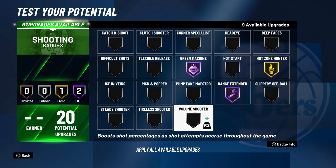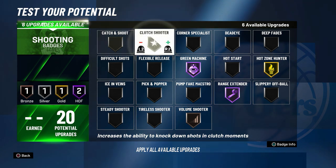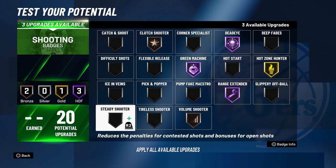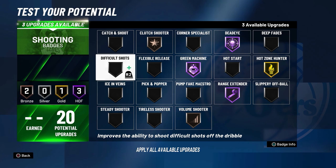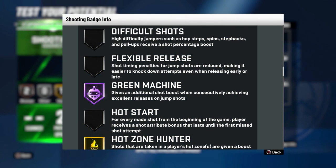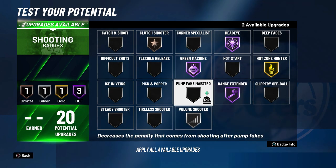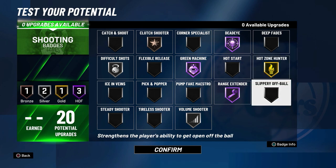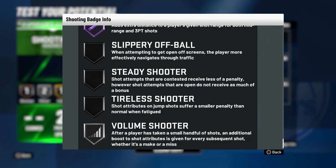We'll keep Hot Zone Hunter - I don't think that's going to be too crazy this year. Volume Shooter actually kind of worked last year so we'll put that at bronze. Not having Quick Draw is actually pretty good for this build since we have some other options. Not needing Catch and Shoot is fine - you're a point guard, you don't really need it, it depends on how difficult the shot is this year; it's only for step-backs and pull-ups. Moving Shot wasn't that great last year but we'll put it on just to test. We'll go Hot Zone Hunter, Range Extender, Dead Eye, Green Machine.